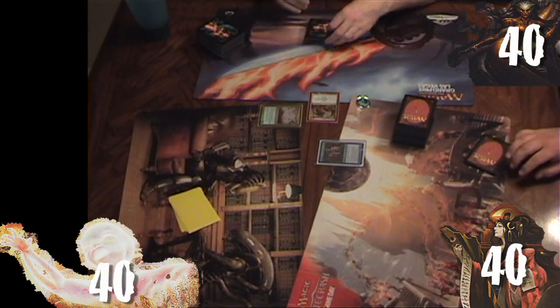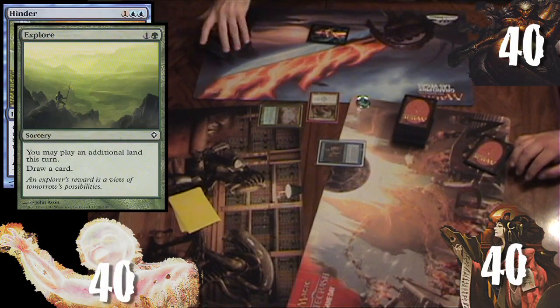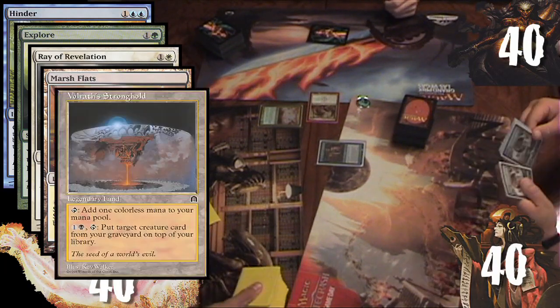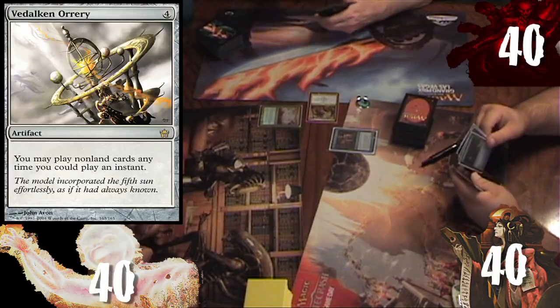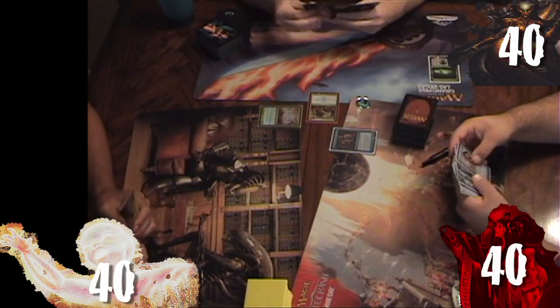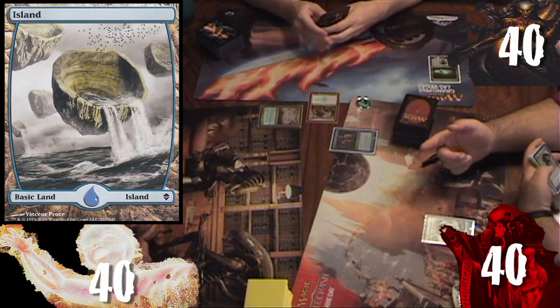Kyle keeps an opening hand of Hinder, Explore, Ray of Revelation, Marsh Flats, Volrath's Stronghold, Kessig Wolf Run, and Savannah. Rob draws a Videlcan Orrery and plays a Swamp, then passes. Ronnie draws a Pongify and plays an Island, then passes.